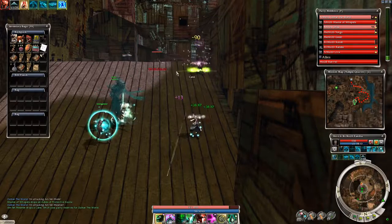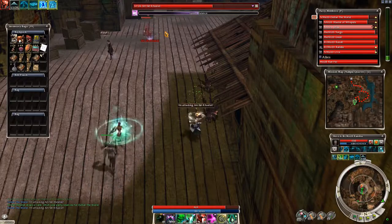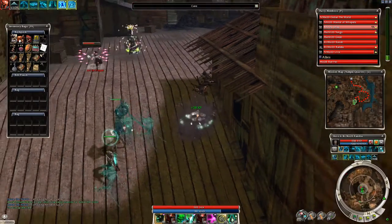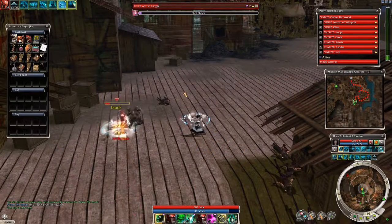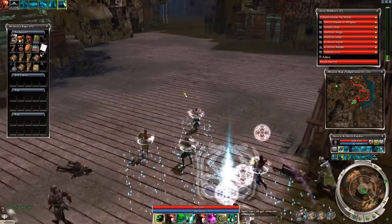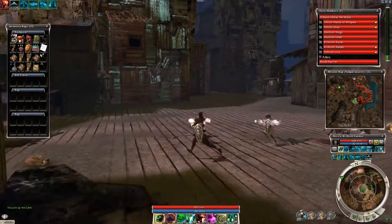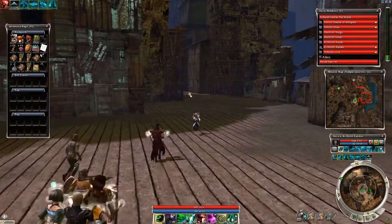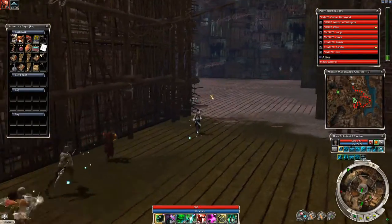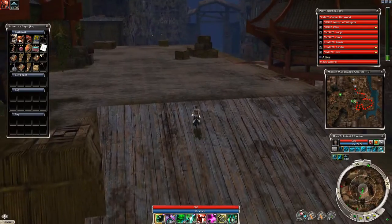Run whichever rez you like. Flesh of My Flesh I mostly like if only one or maybe two party members die because it's quite quick to cast and convenient, and the downside doesn't matter much as long as your party is still mostly alive. But if you're deep in trouble and half your party is dead, then it's no longer a good idea to use it. Chant of Resurrection is kind of nice on a monk, and both ritualists are monk secondary already, so you have a wide variety of resurrection skills you could use.